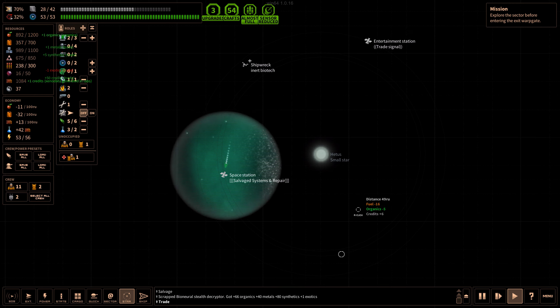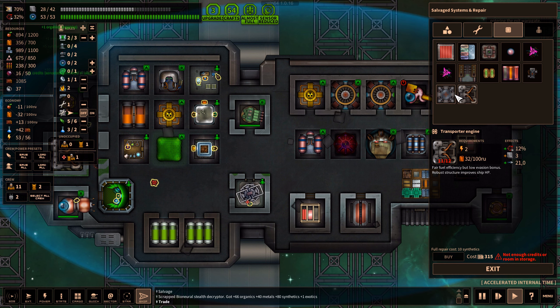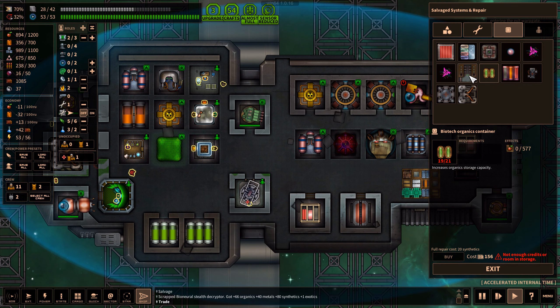Alright, let's repair the ship. There's a transport engine, a Med Bay which we already have, a do-it-yourself option, and a multi-container. This looks interesting — it's fuel, metal, and explosives. It would be nicer to get a really big container. There's also a synthetics cooker.